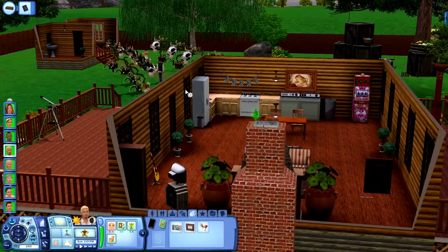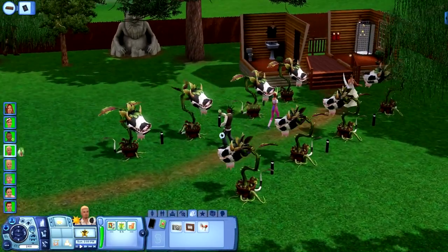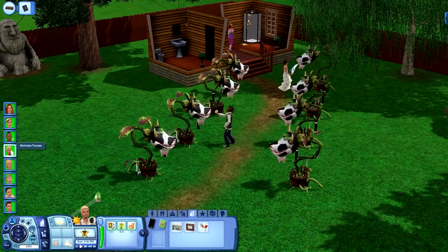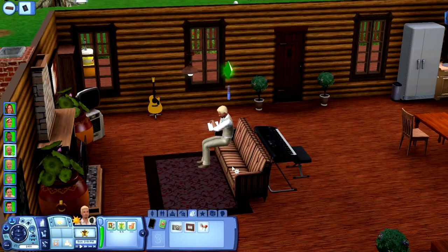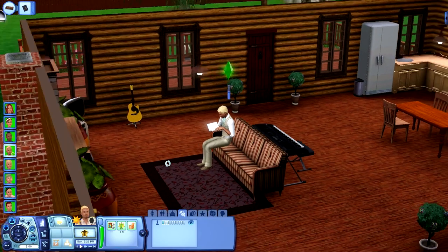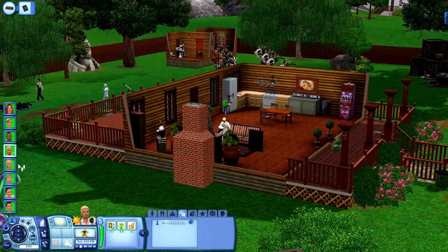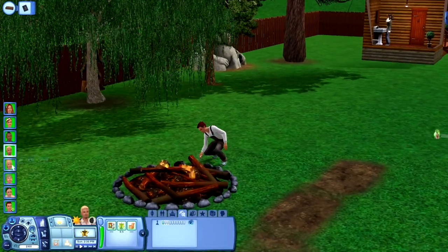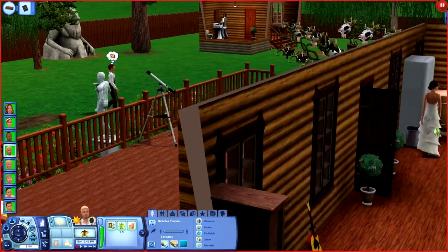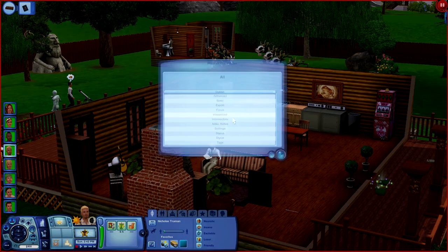Looks like everybody's gravitating out there towards the cow plants. At least our guy is getting something done. They're fine as long as they're feeding them — it's only when you see the cake sticking out of their mouth that you have to worry, and right now nobody's giving me any reason to worry. He's doing pretty well — working on his second skill point. As a doctor he definitely needs logic. The rest of them are on their own — if they don't want to do anything to build their skills, that's their choice. Jefferson's over here and is going to light the fire.